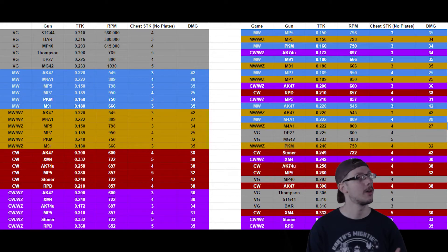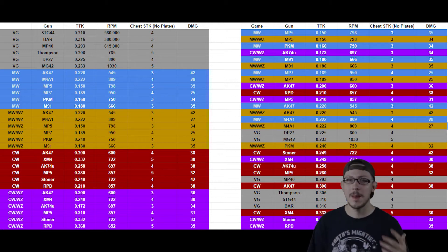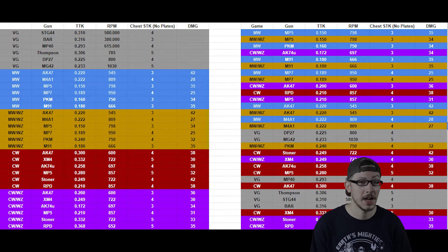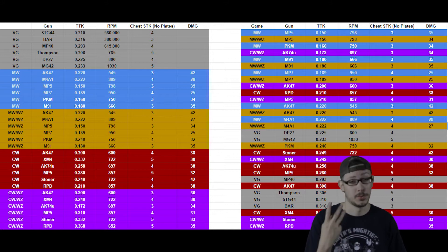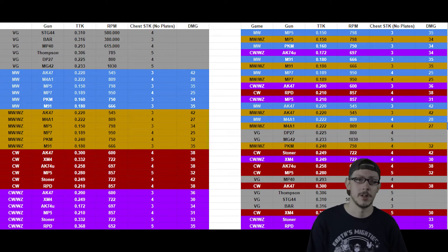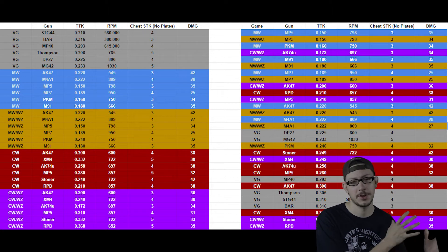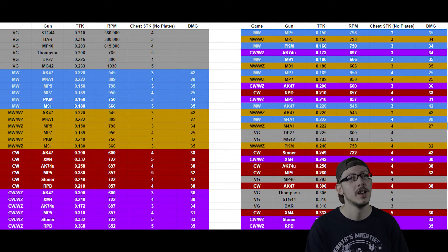The TTK values lay somewhere between Modern Warfare and Cold War — leaning a little more Cold War in a lot of instances, but leaning Modern Warfare in some. The guns feel balanced; I don't think any gun felt overpowered, other than with the incendiary rounds. The STG is sitting at four shots to kill, which isn't terrible given the significantly slower fire rate. The BAR is three shots to kill at about 380 rounds per minute — very slow, and you definitely feel penalized for missing shots. The MP40 is a four-shot kill, while the Thompson is a five-shot kill, but the Thompson shoots significantly faster, giving you more forgiveness.